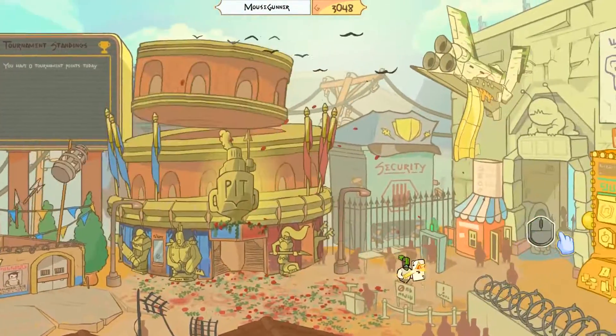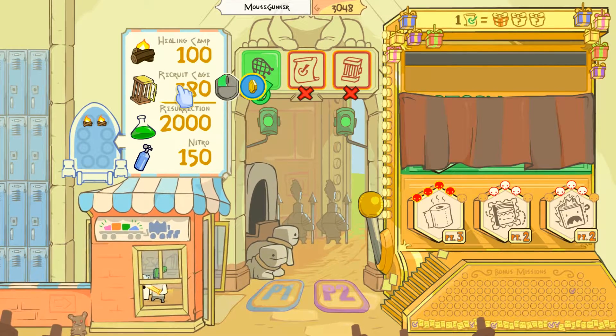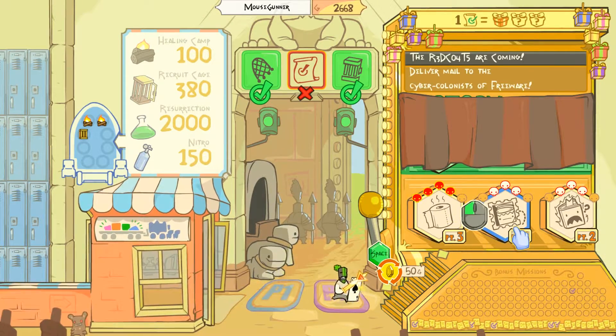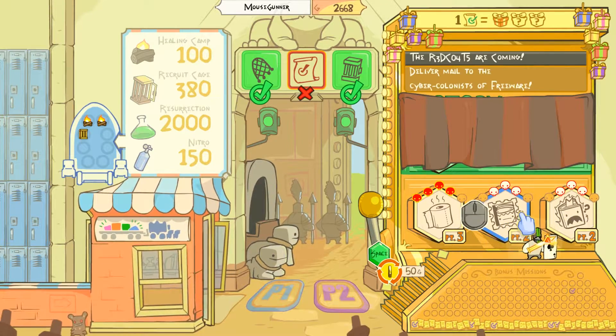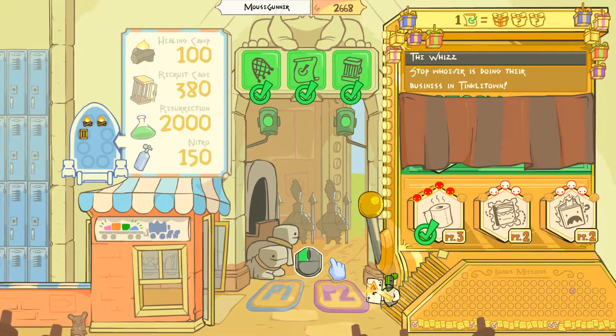Let us go pick our mission. The first thing we're going to want is at least one recruit cage. Since we're doing quests, I figure we might as well only have one cage. We've got a couple of quests to choose from, and it looks like if I hit space I can switch up what quests we have, but I want to stay with the chain we currently have. We could finish off the Tinkletown quest, although the difficulty ramps up with that. You know what, why not? Let's go ahead and finish the Tinkletown quest — I don't know how many parts this series is, but we'll see.